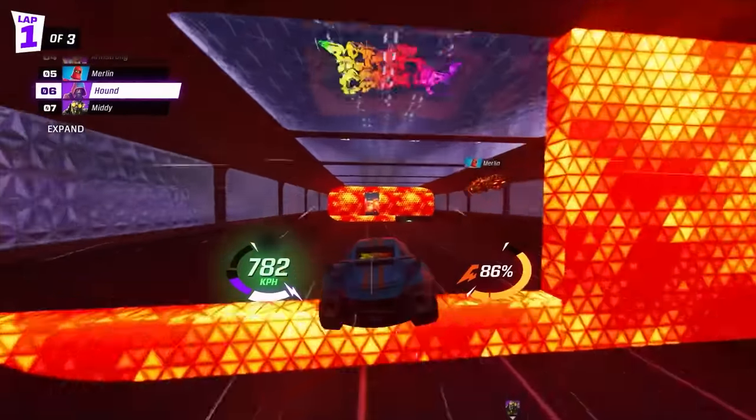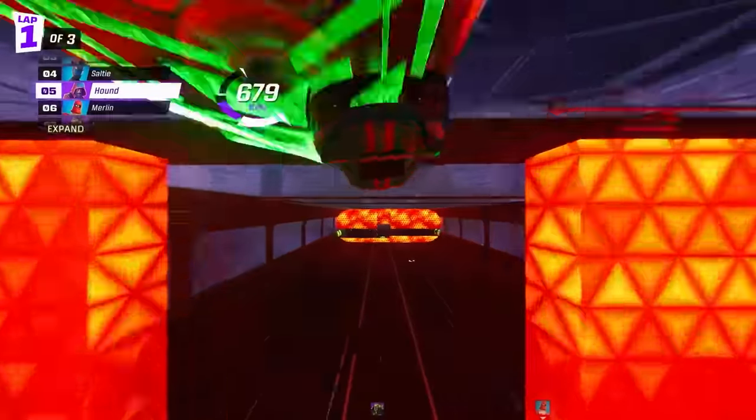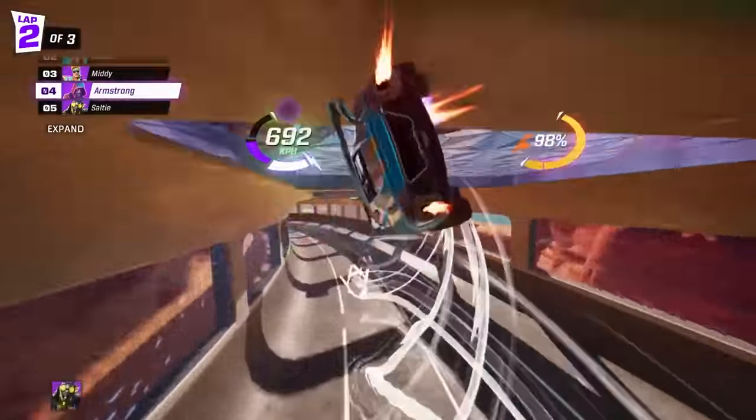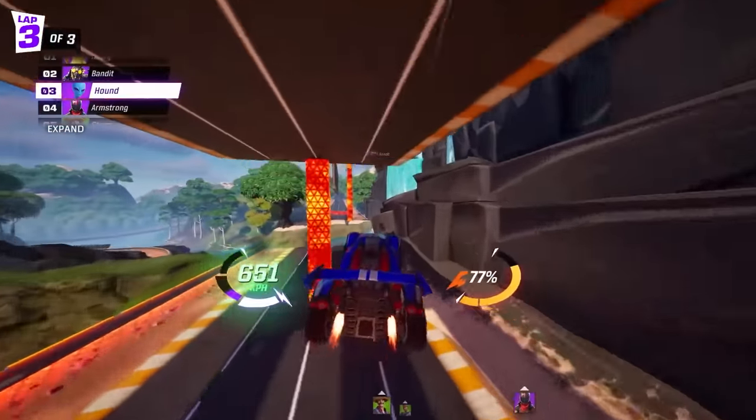Using the air dodge move, you can simply flick your thumbstick to leave the surface and stick to the ceiling or walls. You'll need to do this to avoid oncoming obstacles or grab a speed boost that's on the ceiling. You can also use your thrusters to fly and float through the air, not just during ramp jumps.